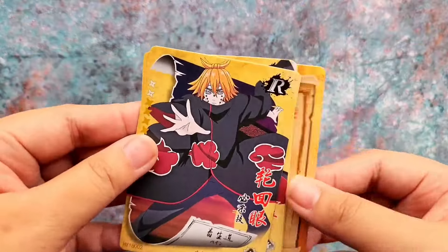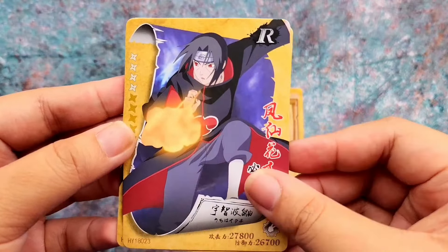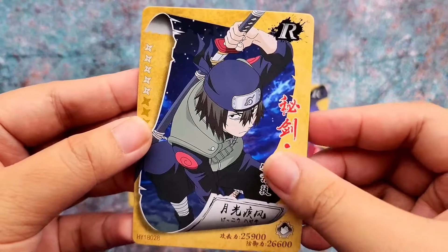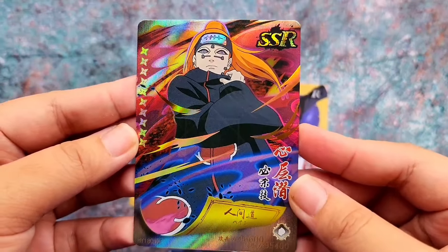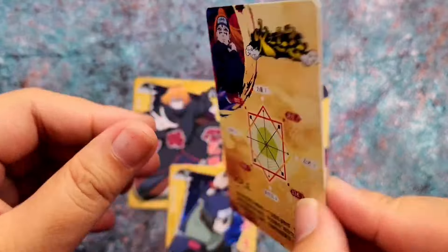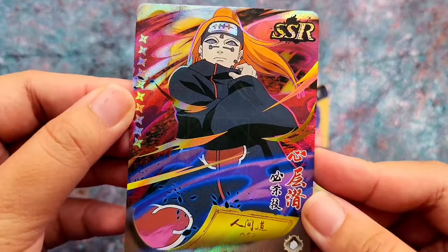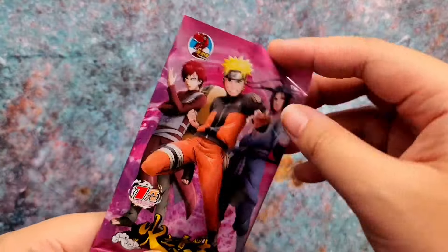On to the next pack: Pain, Itachi, Hayate, and an SSR of Pain — that's a cool looking card as well.